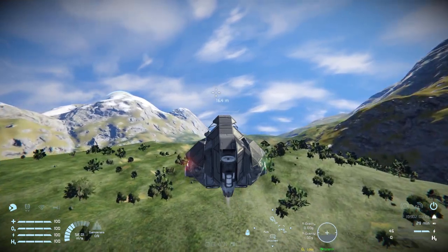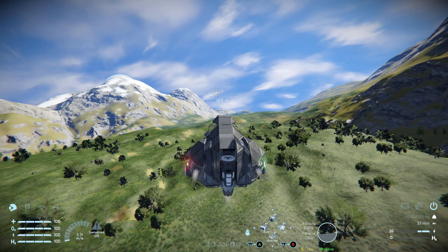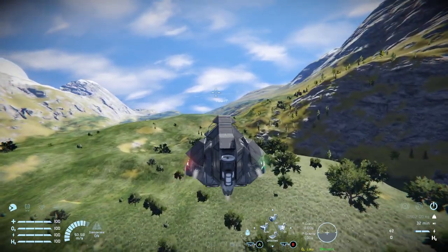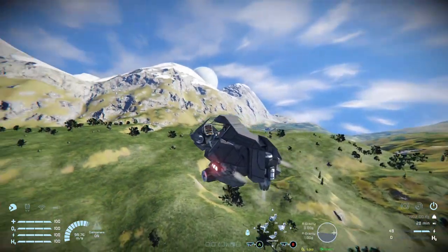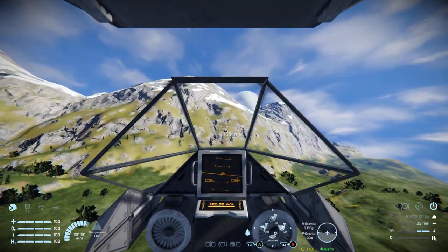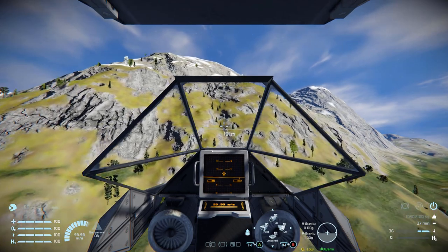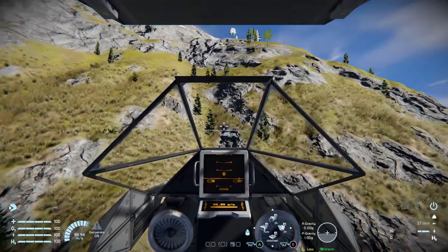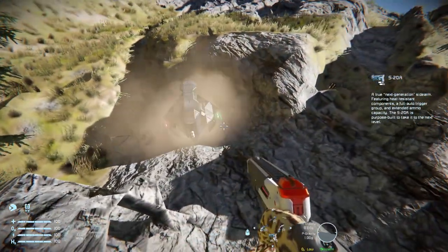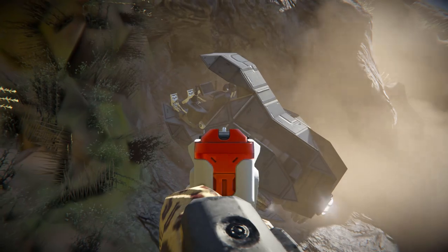One final thing to do while flying this thing around is of course slam it into a mountainside — there's a perfect candidate in the distance. Switching to first person view and charging along — it's a lovely little speeder and there'll be a link to it in the description below if you wish to download and play around with it yourself. I recommend you do. That was a rather fantastic crash — we just lost the front of it. There'll be a link in the description below. I'll be back with another video sometime soon. Bye-bye.